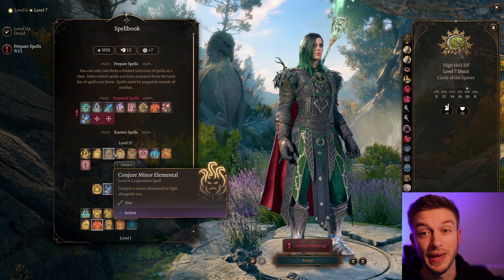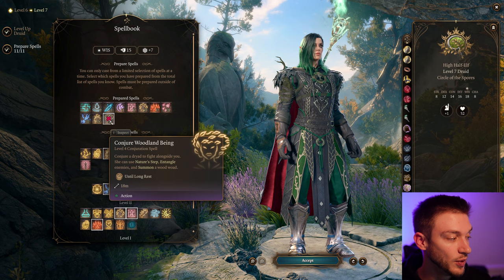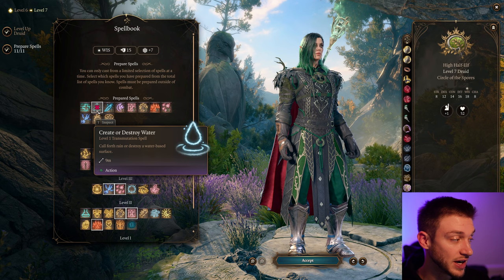I like to take off Polymorph and put on two amazing spells that make this very powerful. Conjure Minor Elemental gives us two Ice Imps, which are going to deal double damage in the water. We also get the Woodland Being, which can summon a Wood Woad — so it has a summon within a summon. This gives us two more options for crowd control. The Ice Imps are great because they can explode or attack with Icy Chromatic Orb or Ice Breath. I always recommend Create Water — it's a very overpowered spell.